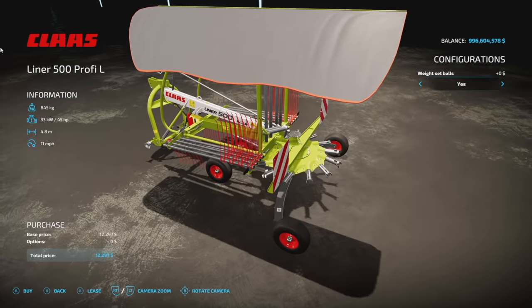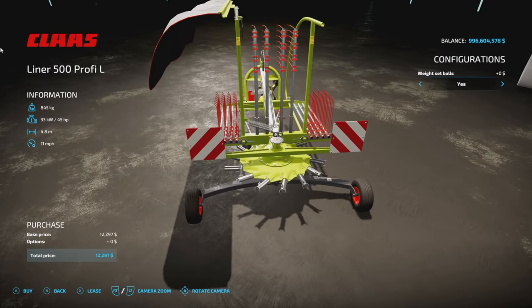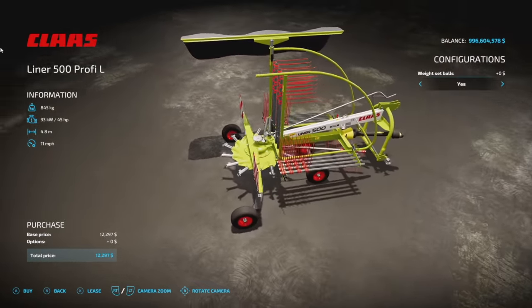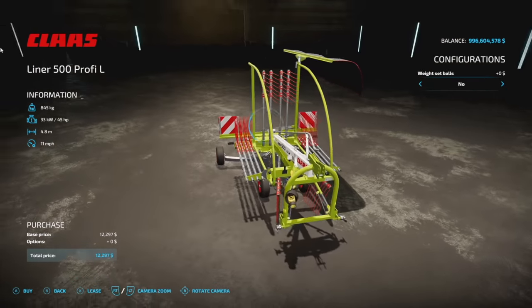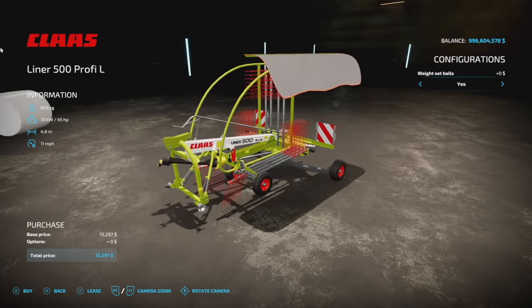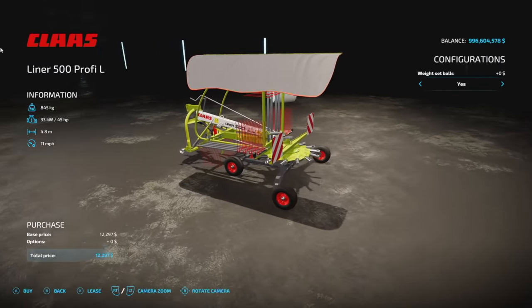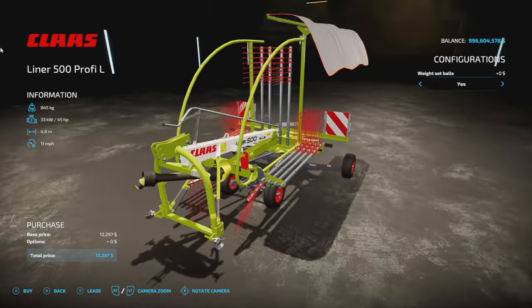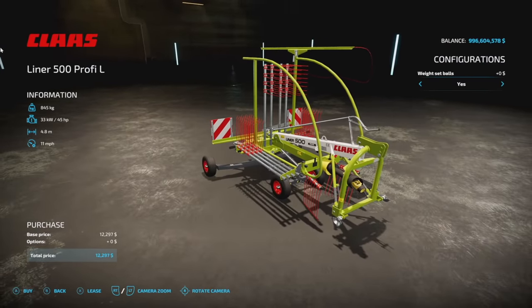We've got a new one from Agrar Design Austria — they've done a really good job at Farm Sim 22. This is a windrow — it's already folded up ready to go, and when you unfold it everything comes apart. You've got a couple of different designs at the front for your three-point. It weighs 0.84 tons, requires 45 horsepower, 4.8 meters at 11 miles per hour, and it's three slots on console. For something this small with such high detail, that's incredible.